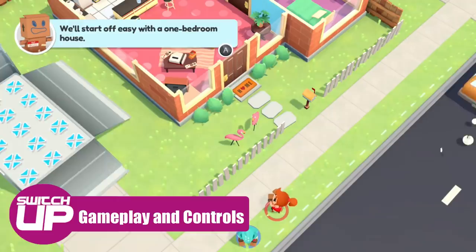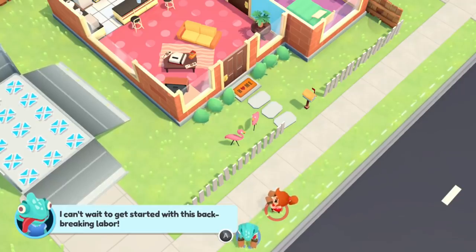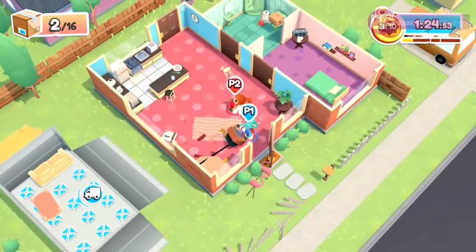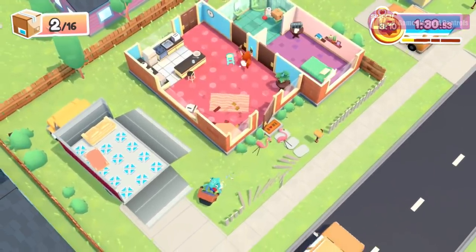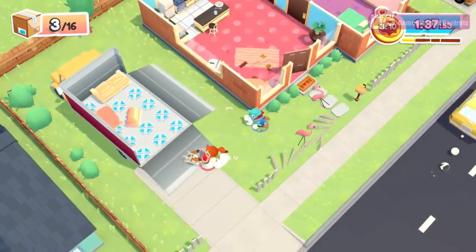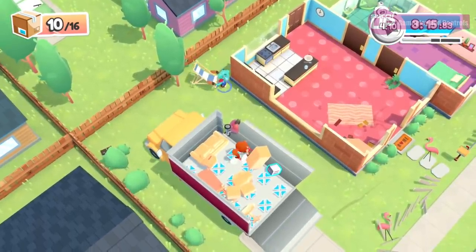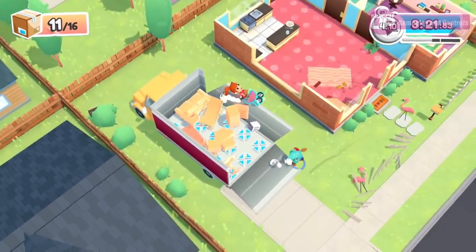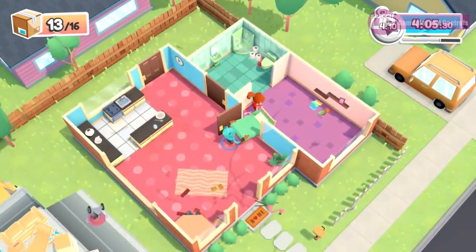The basic premise of Moving Out is an incredibly simple one. You are a removal team who need to take a set number of items from a property and put them into the back of your removal truck. You do this by walking up to an object and pressing ZL to grab onto it, then pulling it along by moving the left stick. You can play in one player mode or with up to four players locally, with the amount of items needing to be removed increasing with more players. The main hook is that everything is physics-based, so where you hold furniture and how you move will affect momentum. One of the biggest strengths is how you must communicate in multiplayer — you won't be able to negotiate a tight corner with a double bed unless you discuss who should walk backwards and when one person must pivot.